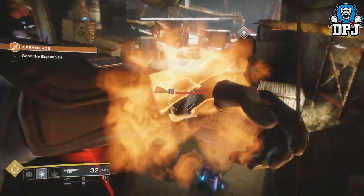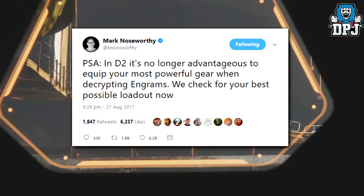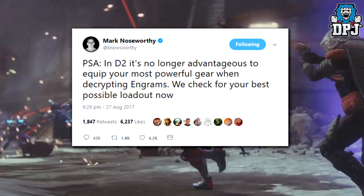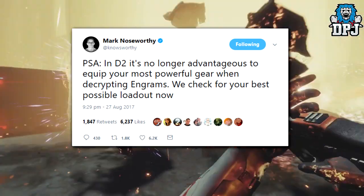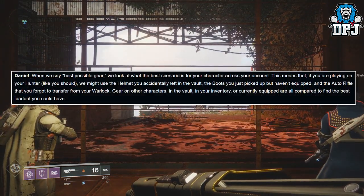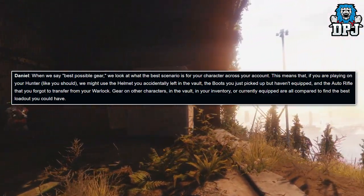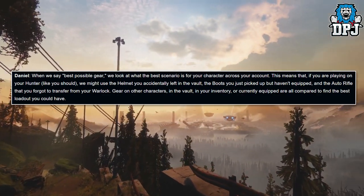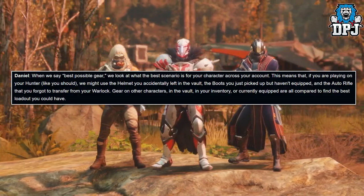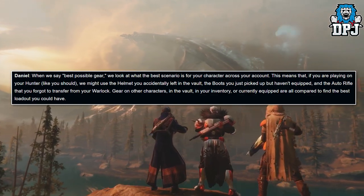Another thing worth mentioning from the update: Mark Noseworthy tweeted that in Destiny 2, it's no longer advantageous to equip your most powerful gear when decrypting engrams — the game now checks your best possible loadout automatically. It looks across your entire account, meaning it might use the helmet you left in the vault, the boots you just picked up but haven't equipped, and the auto rifle you forgot to transfer from your Warlock.